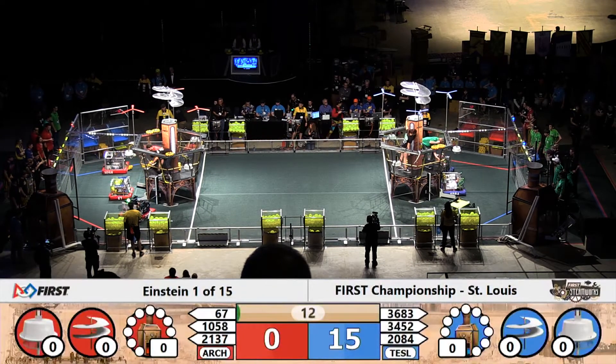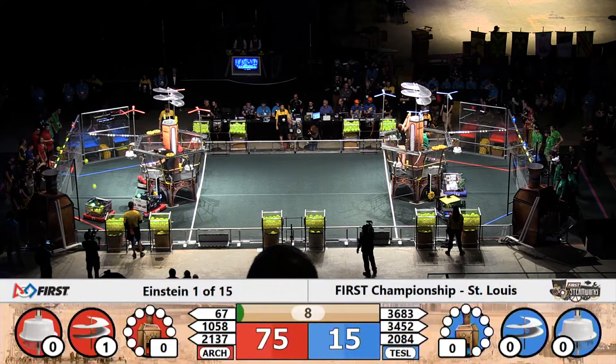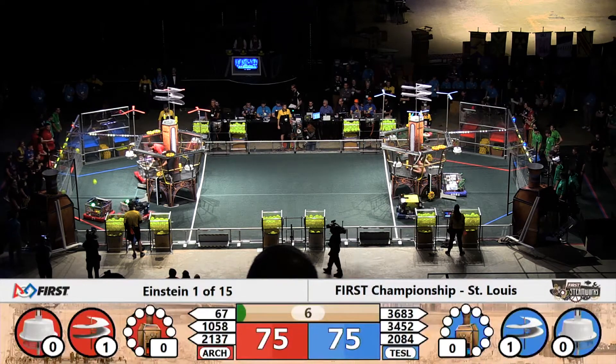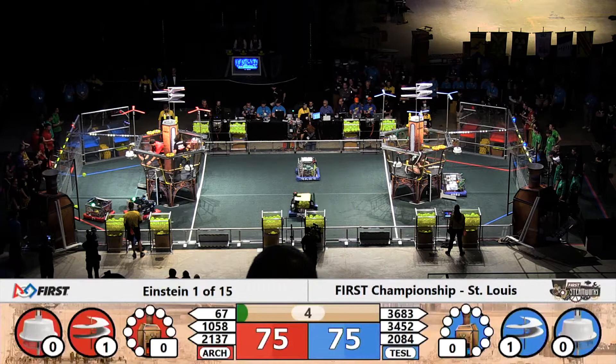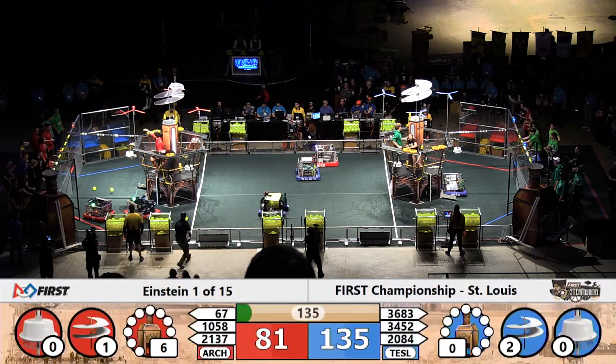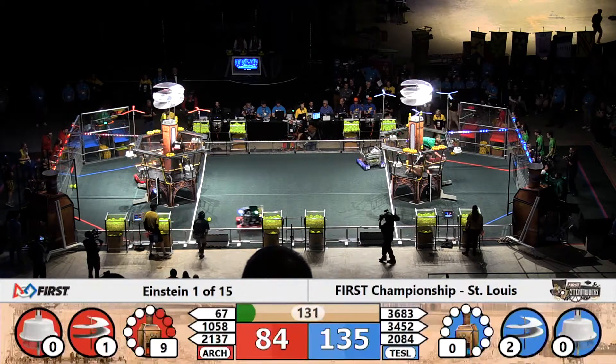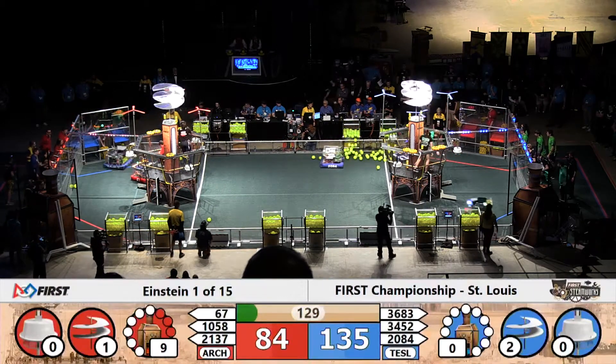The first match on Einstein is underway. All the bots rolling forward in autonomous, delivering gears to the airships. There goes the hot team firing fuel cells into the high pressure boiler, with their partner right next to them — 2137 Torque — also putting fuel into that high pressure boiler.